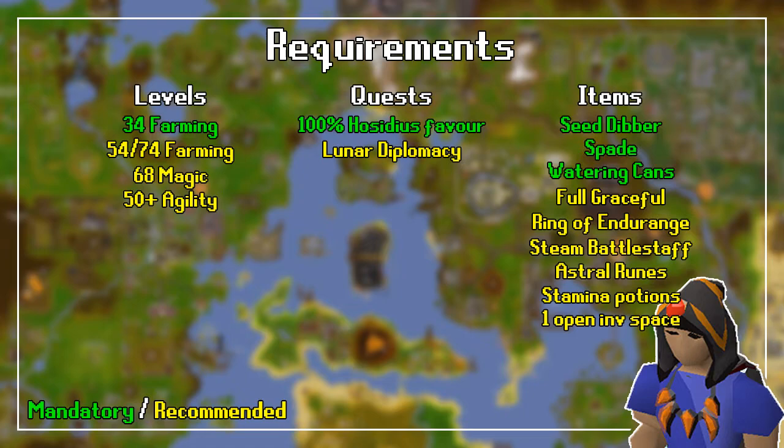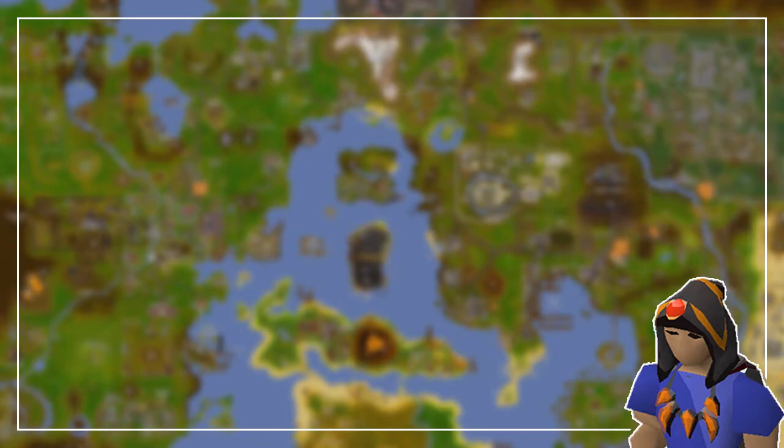For the item requirements, we have many things to carry, so here's the list. The mandatory items are just a seed dibber, a spade, and as many full watering cans as you can carry. Other items I would highly recommend but are not mandatory are Full Graceful, a Ring of Endurance, Steam Battlestaff, Astral Runes, and Stamina Potions. Also, leave one inventory space open for your 100 seeds. And if you are using Runelite, the Tithe Farm plugin is super useful, so I'd recommend using it.